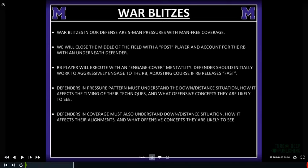Whoever has the running back, we call it 'engaged cover.' If he's going to block, we're going to add into that back and get an additional rusher. We have to make sure we're initially working aggressively towards the running back just to clear any screens or anything like that, and then we'll adjust our path to go get the quarterback.